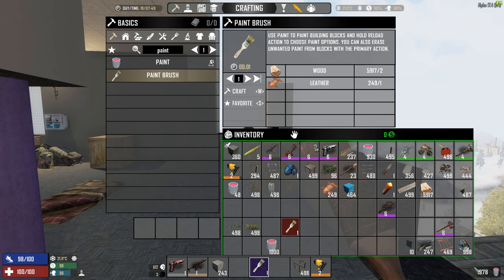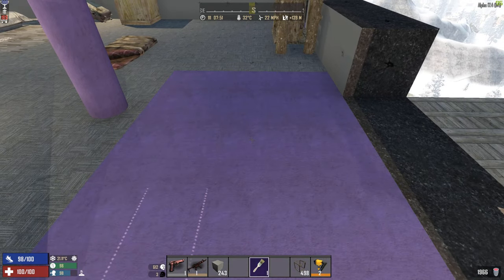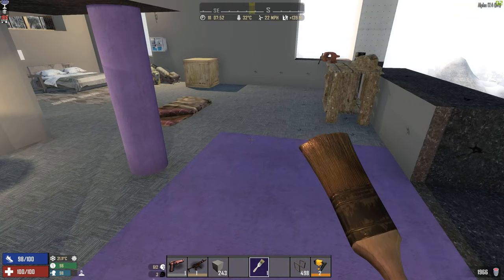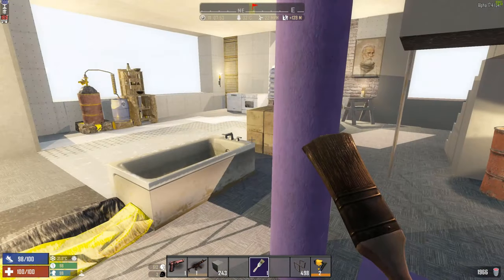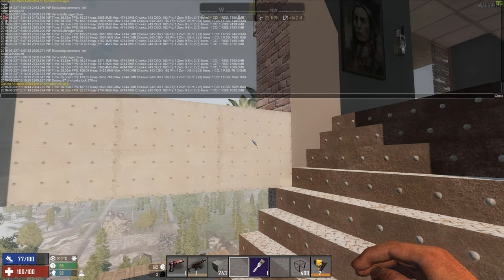My paint down on the bottom right is reducing every time I'm painting. And if I paint with a paint roller, you'll see it drop by the equivalent of how much paint I'm using. So that's pretty straightforward. That's all in survival — pretty easy.